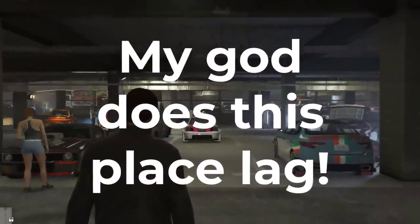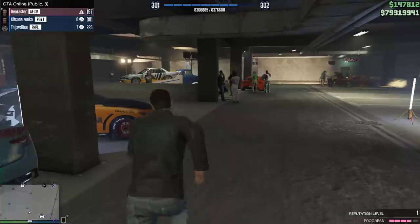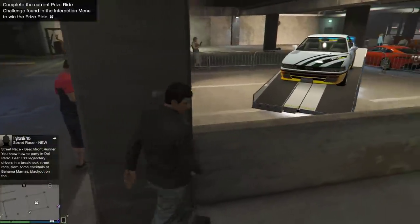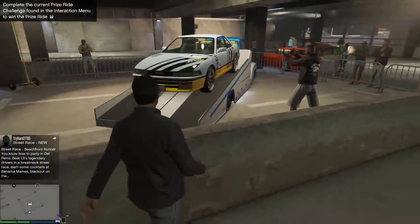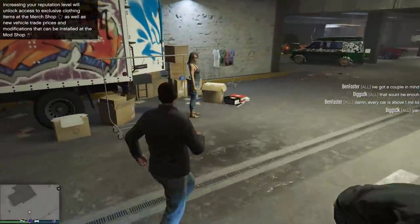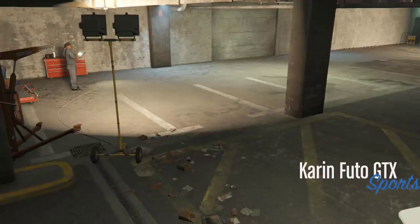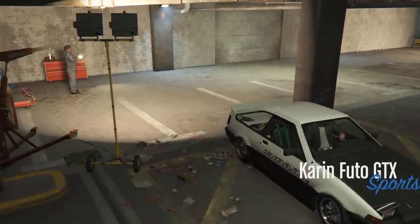Before I set off to the mod shop I decided to have a look around the area, but MY GOD DOES THIS PLACE LAG! It's not quite as horrible as Cayo Perico Island, but god damn Rockstar, optimise your game! Anyway, there are a few things you can do around here, like modify your car, and it's here specifically where low grip tyres can be equipped.